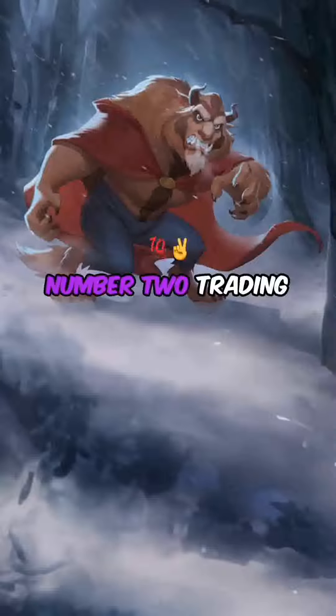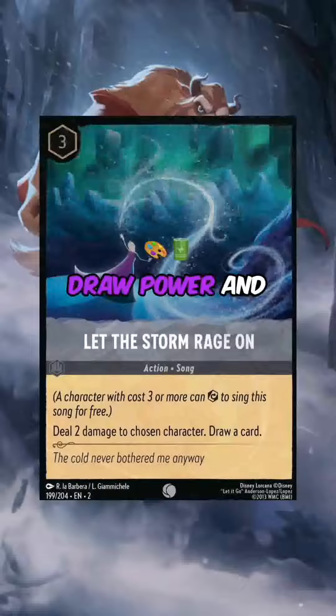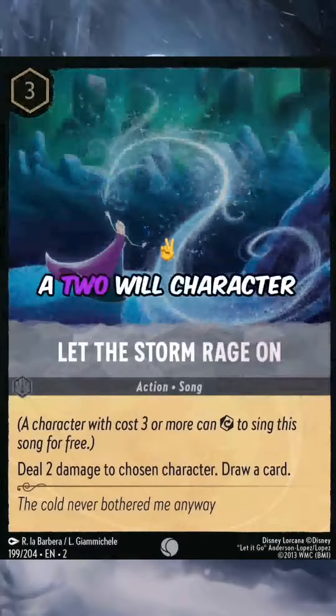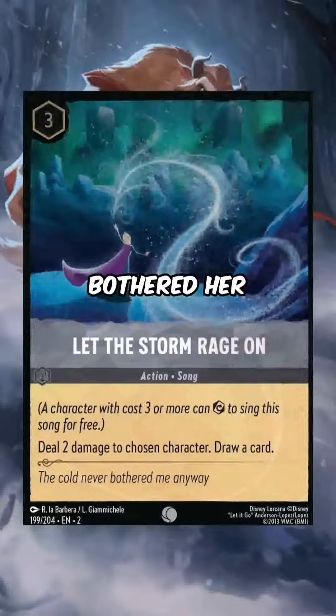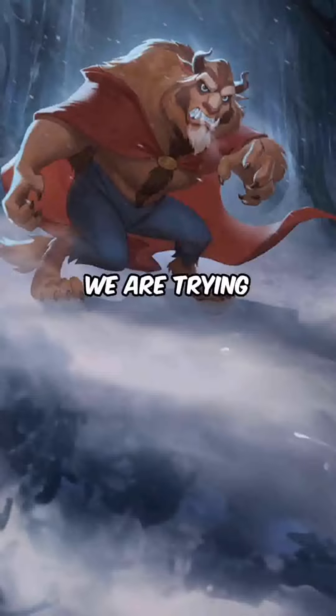Number two: the card from Elsa herself — Let the Storm Rage On. Draw power in Steel is underrated and needs some respect. You can banish a two-willpower character instantly and you get a card — no wonder why the cold never bothered her anyway. Before we get to the last card, please follow us; we are trying to get to 10,000 followers.